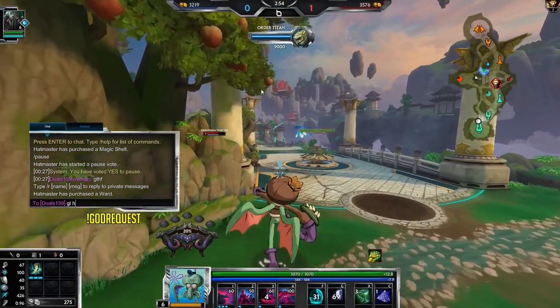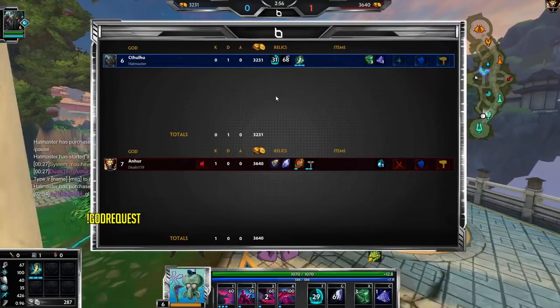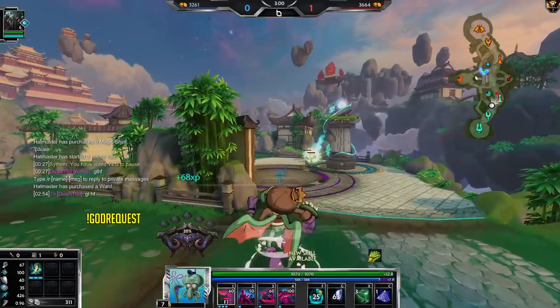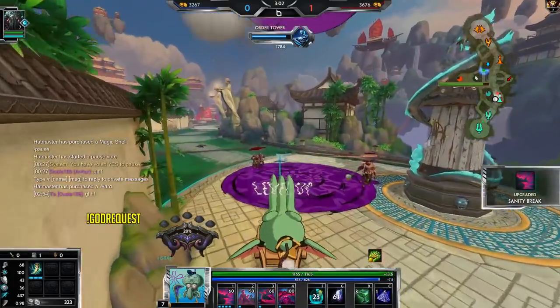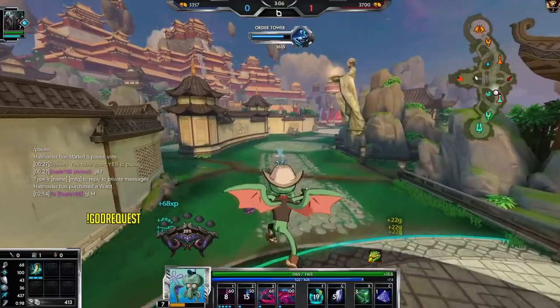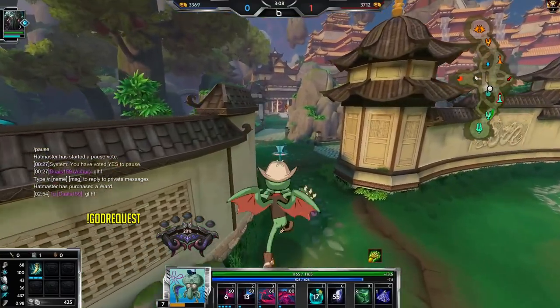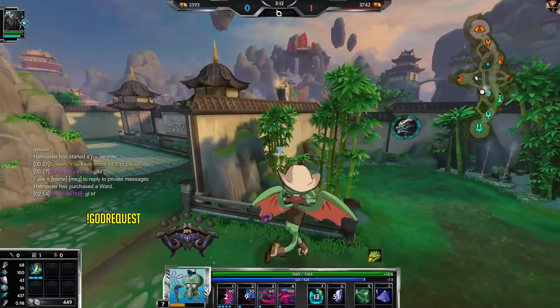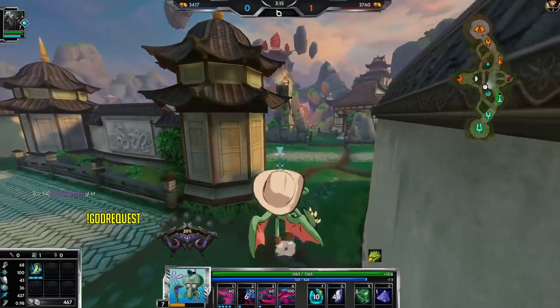We're also going to get an early ward just because Anhur could take Demon King pretty fast with Mannequins, and I want to make sure he doesn't do something sneaky like that. The fastest way I can lose this game is if he goes for a four-minute Demon King and I'm unaware of it — that can just shut me down.